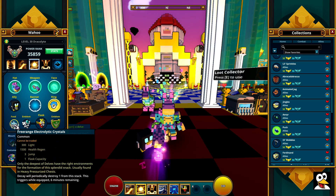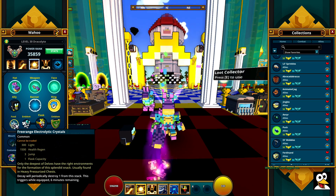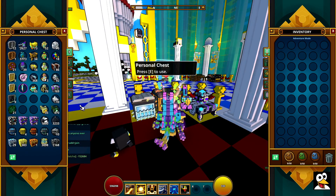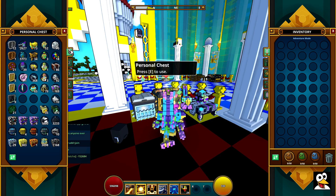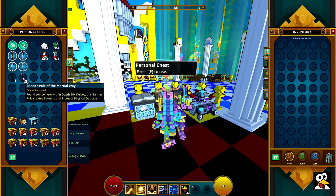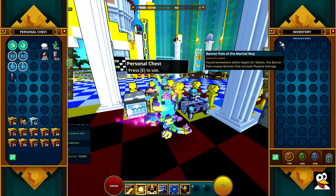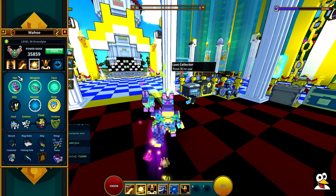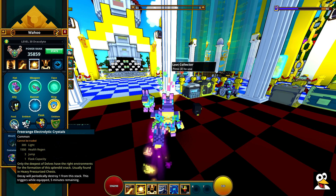The next thing is going to be your food. The food here is going to give you 300 light, and it's also going to give you some jumps, flask capacity, and some health regen. The 300 light is quite important. There are also equivalent but worse versions. These drop in the Delves when you open up the pressure boxes, and also when you loot collect banners and standards. The best food you can get gives you 300 light but does disappear after 20 minutes.